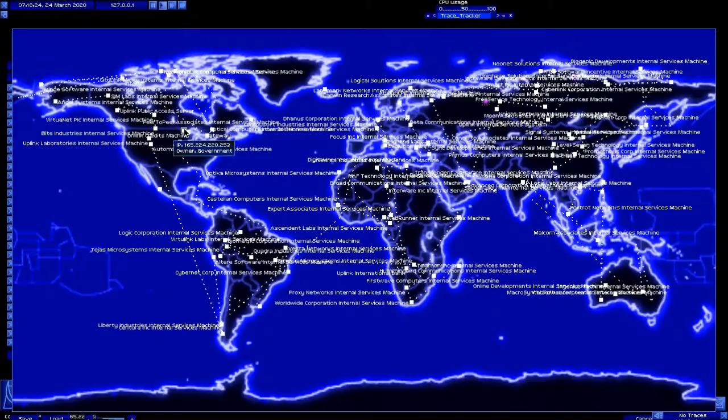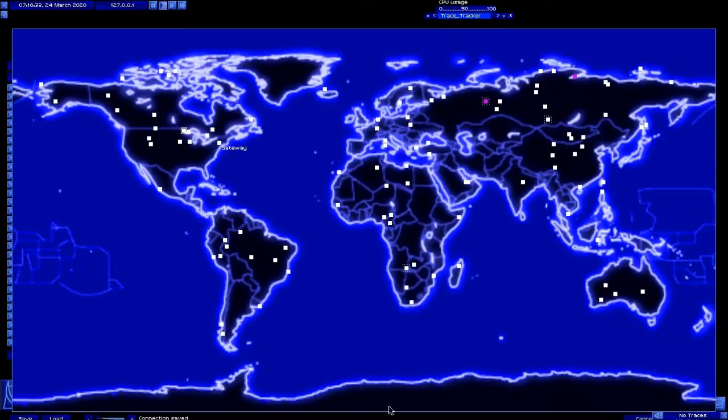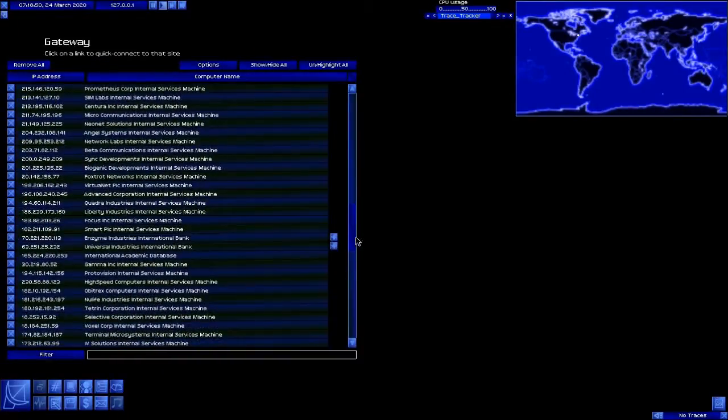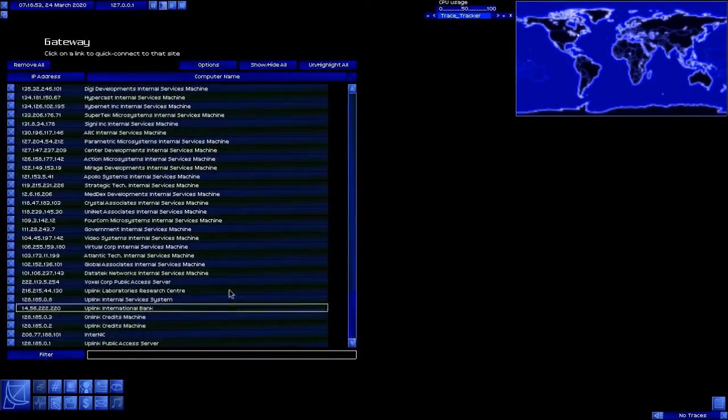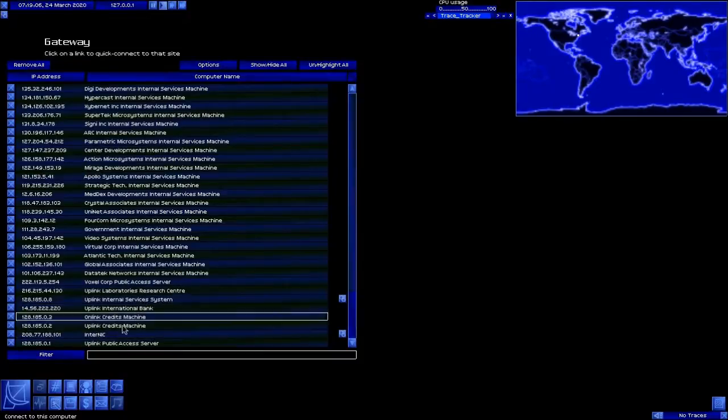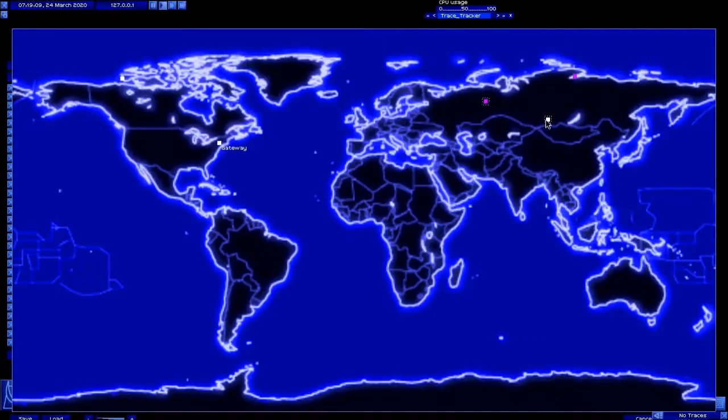That should be a good new bounce path for us. It should give us a lot more security while we're doing bank hacks. Let's go ahead and cancel out of this and turn all of these off. I could just use the hide all button — hide all. We'll come down here, we're going to re-highlight these banks and those. We don't really need these other things highlighted, so we'll have internal services and internet highlighted, and that's it.